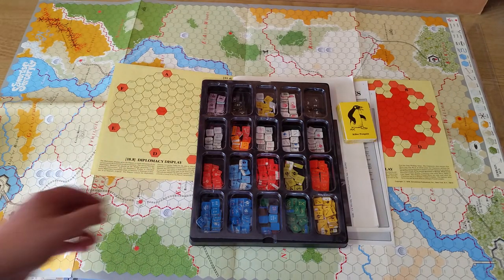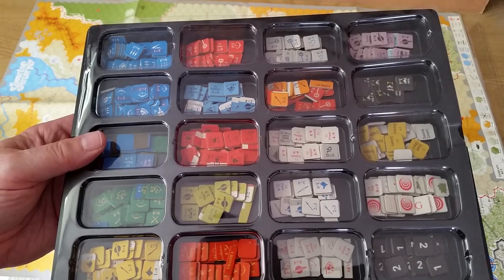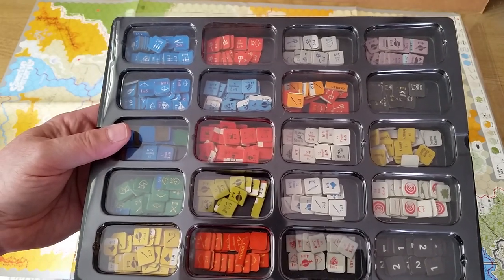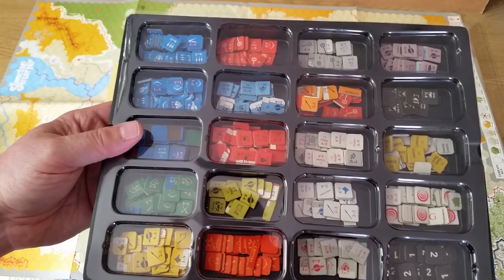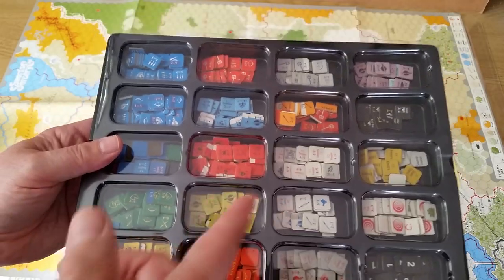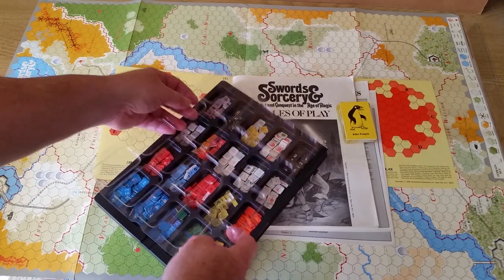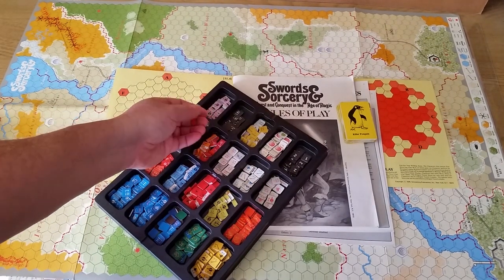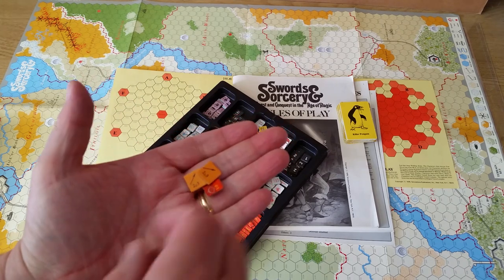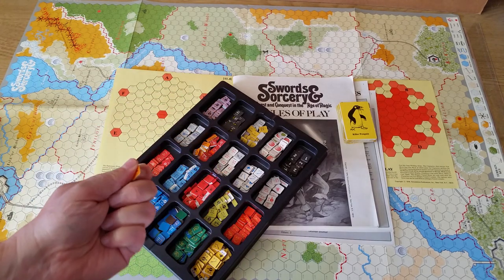You get approximately 400 counters covering all the various empires — the orcs, the cronks, the killer penguins, the goblins, elves, and so on. There's a lot of different forces. I like the iconography on the counters. The counters are in my counter tray, which actually came with the game. They have movement and combat stats, a brown core with a matte finish — typical of the era, but perfectly serviceable.